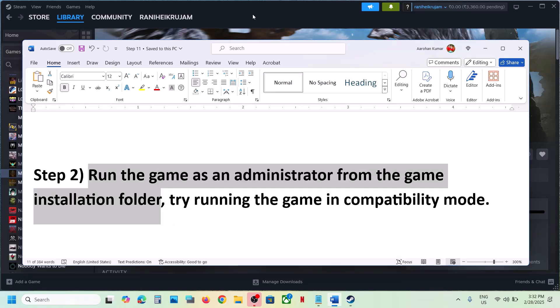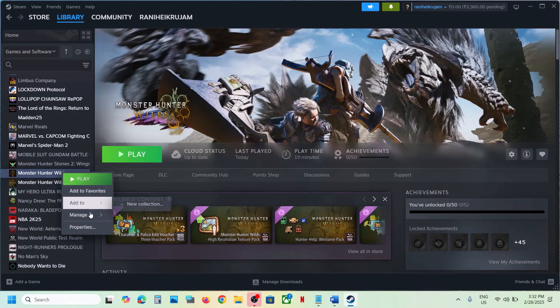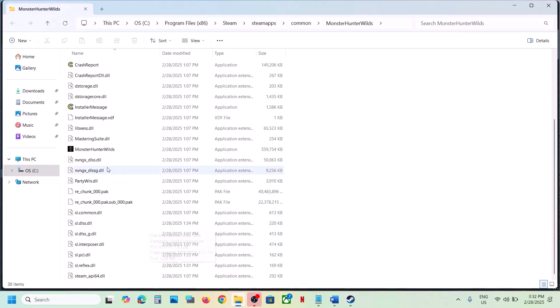To run the game as administrator, go to Steam, right-click on the game, select Manage, then click on 'Browse Local Files.' It will take you to the game installation folder where you can see the game's EXE file.